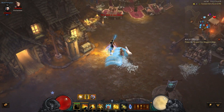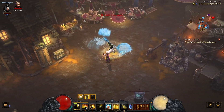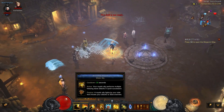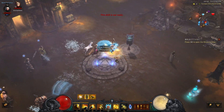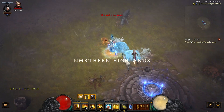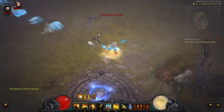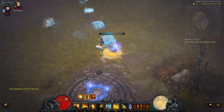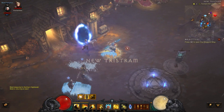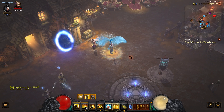The one issue with auto cast is portaling to town — the skill keeps getting canceled every time it fires. When you want to portal, simply toggle off your auto cast, then toggle off force move, and then portal to town. It's as simple as that — no keyboard needed. I hope this video was helpful and have a great time!